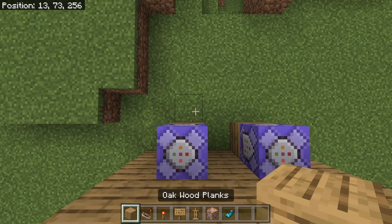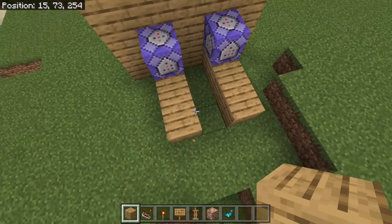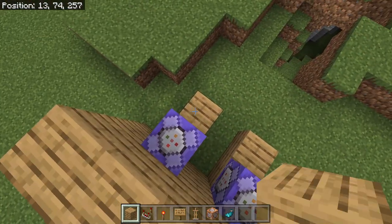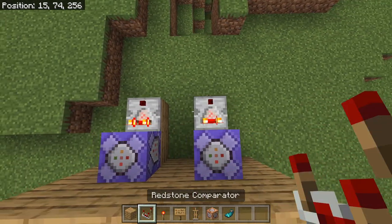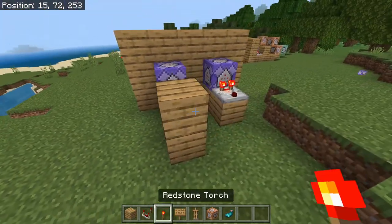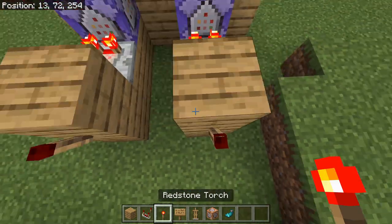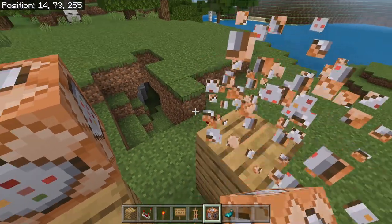Now that we have these command blocks, we're going to add one block in front of them just like this. Then you're going to put your redstone comparators right in front of it. We are going to build two blocks up just like this, and then we are going to place a redstone torch. Right above that redstone torch, we are going to have another command block above it.